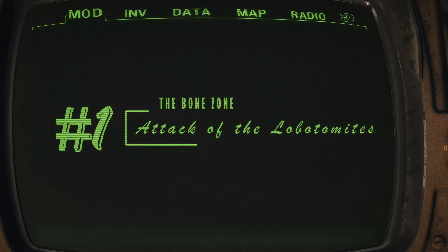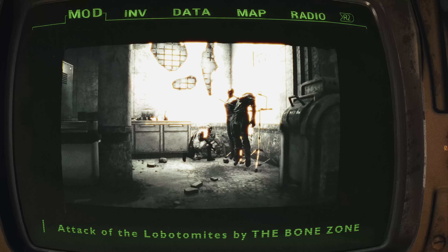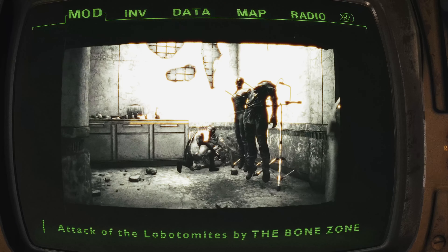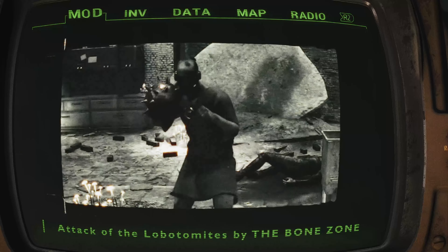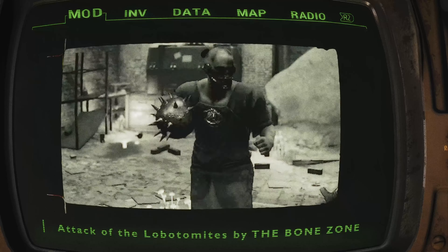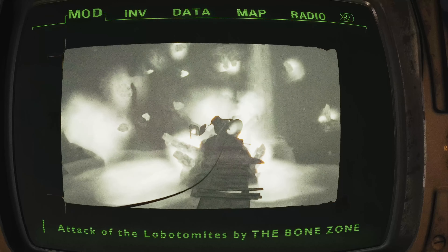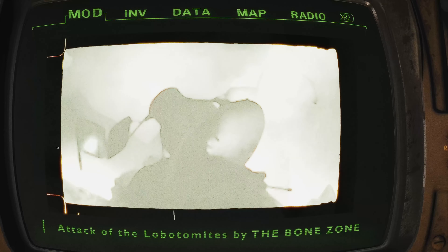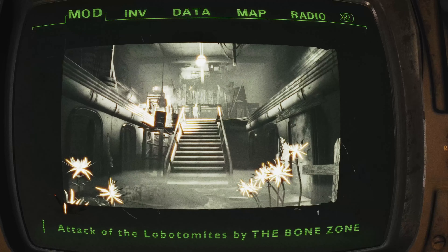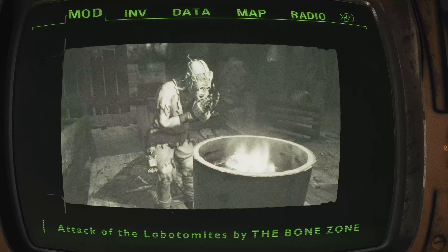Attack of the Lobotomites by the Bone Zone team. Dive into the eerie world of Attack of the Lobotomites in Fallout 4. Explore the Brain Tree Mental Rehabilitation Center, now overrun by lobotomites — bionic zombies who have traded their organs for mechanical parts, losing their minds in the process. Your mission is to uncover the mystery of their presence and the dark secrets within the facility. This mod delivers a compelling quest, a challenging new dungeon, and a variety of unique enemies. Each section of the rehab center unveils a new horror.